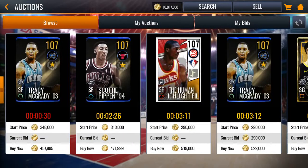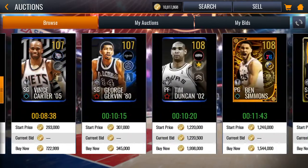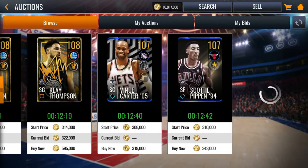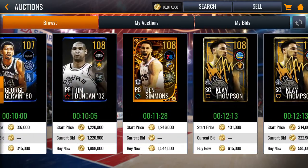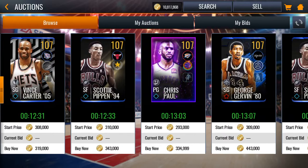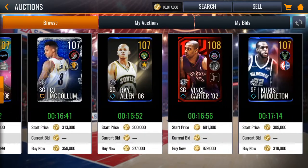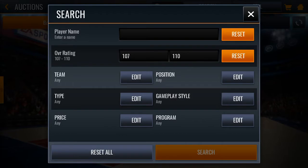If you check out 107s, some of them aren't getting bid on unless you have it really, really low. If it's on the auction house at a really low starting price — like a 107, I think the minimum starting price is around 260 to 270 — even then it won't sell. Like, I could bid on these cards right now, but my cards will not get bid on. So I don't know what's up with the auction house — they just won't buy it. You really can't sell your players.